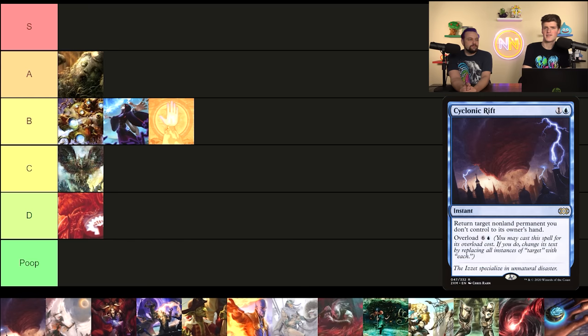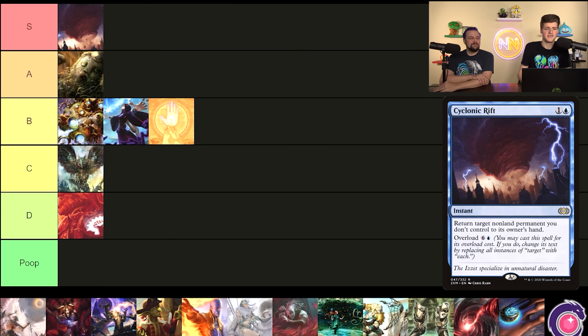Cyclonic Rift — one of the best blue cards, it bounces everything non-land they control, and you essentially win the game. I'm going to go ahead and shove it right into S tier. That's not even going to be controversial — this is obviously an S tier card. It doesn't scale well into cEDH, but outside of that, this card is stupid strong, period. We don't even have to explain it; it's notoriously powerful.